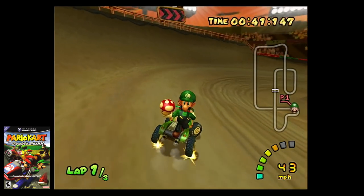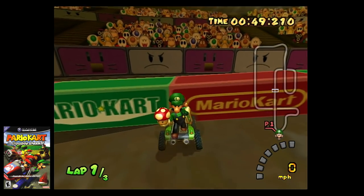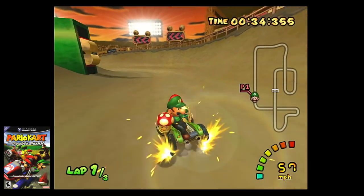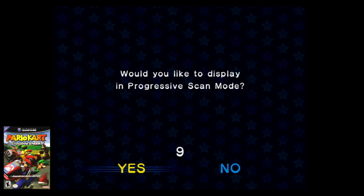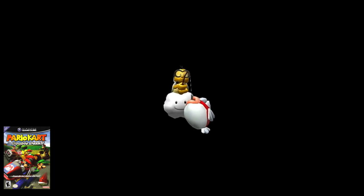Another Easter egg is found in Waluigi Stadium. If you can get close enough to the audience, one of the characters is Donkey Kong Jr., who was originally the Donkey Kong playable in the Super Mario Kart SNES game. He's never appeared since as a playable character, so this is a nice nod to find. The last one I want to mention is when you boot up the game and Mario shouts Nintendo — hold the start button down, and you'll notice he's now holding a fish hooked onto the pole, as opposed to the traditional traffic light.